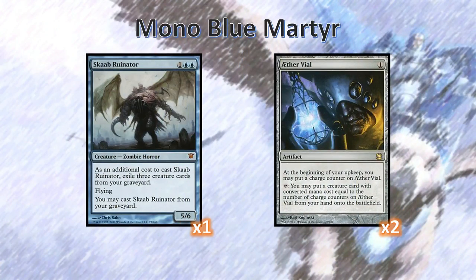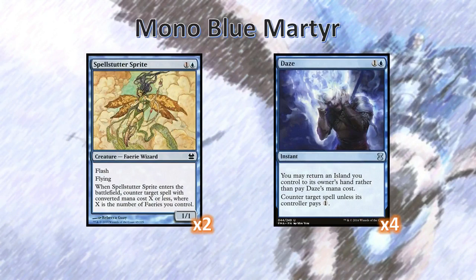Next up we've got some support cards. We've got Aether Vials — we usually want to stick Aether Vial on one just to keep putting stuff in — and Scab Ruinator to make use of all the creatures we're sacrificing to counter spells. We've also got some other counters in the way of Spell Stutter Sprites, 2 in the main board and 2 in the sideboard, and 4 Dazes. We want the cheapest counterspells possible.